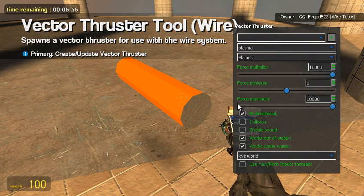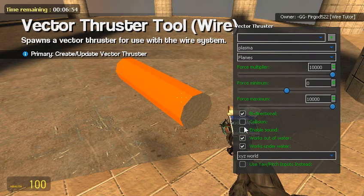Bi-directional: checked, because we don't want it to go one way and not go backwards if somebody's behind them.